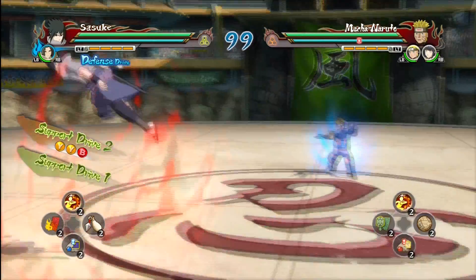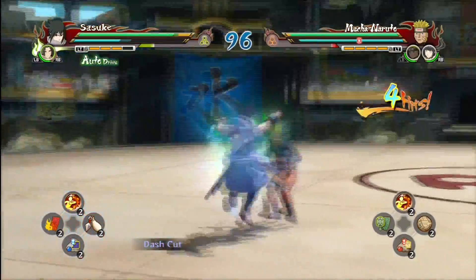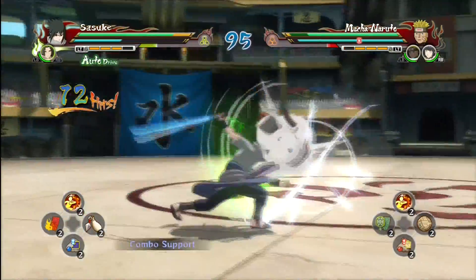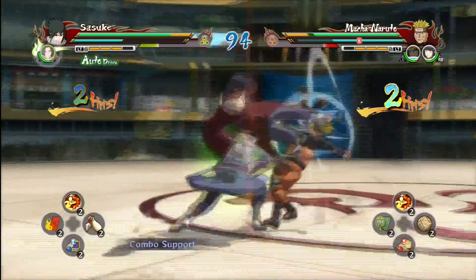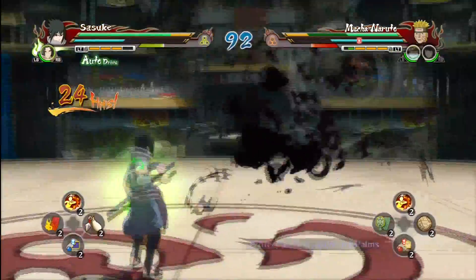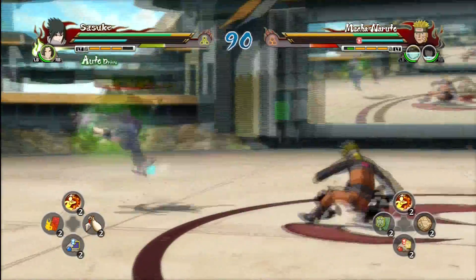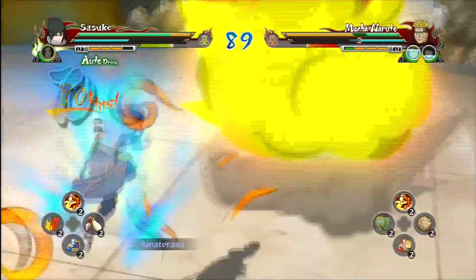Let's do the next type. Here we go — now we're doing the drive type, and you can see I have a bunch of support drives available. Basically all of my drive-type attacks are support based. Right there you can see Itachi popping out.